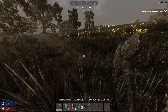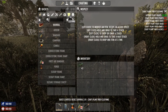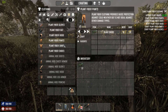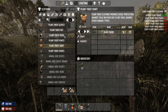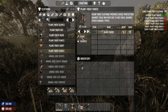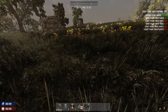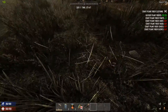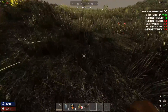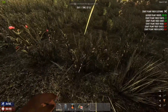Day one is basically: get yourself established, get hidden for the night, and spam craft tooling to get yourself as much of a head start as possible. You can see I've already got all those plant fibers. Wood, stones, and grass are going to be your go-to — those are your bread and butter for the first few days unless you get lucky and find something better.